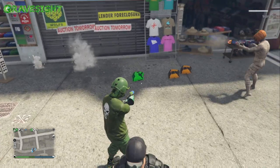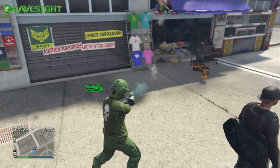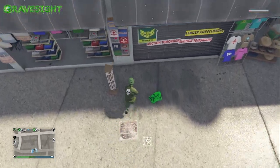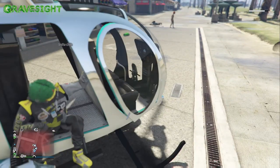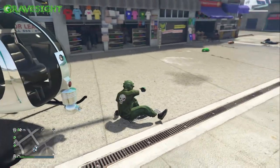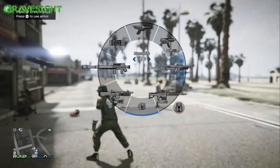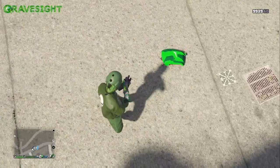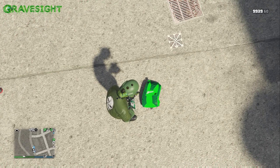We noticed this earlier when we were messing around and I happened to drop off one of my parachutes, and then my friend was like, dude, you just dropped off the Sprunk parachute — how did you get the Sprunk parachute? And I was like, I don't have the Sprunk parachute. We basically did the math on it and figured out that somehow wearing the Halloween parachute and then when you glitch it out and you take it off, it will actually turn into the Sprunk parachute. And that technically has not been released yet into the game.